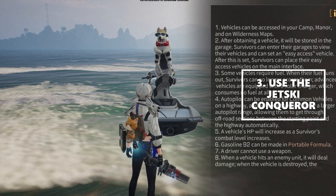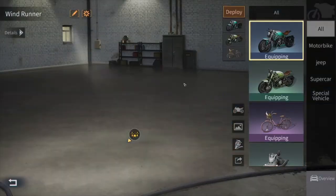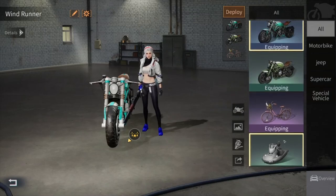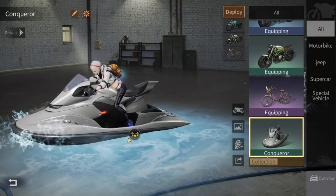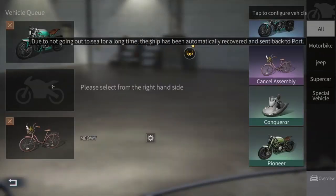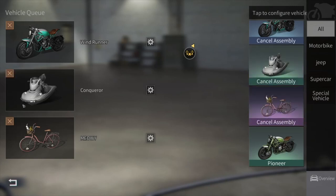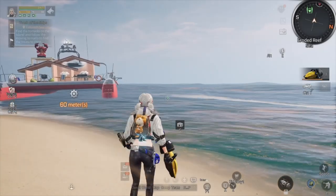Now let's use the Jet Ski Conqueror. You need to set your gear first. Deploy the Jet Ski Conqueror to replace your existing vehicle. You can click on Deploy and replace your vehicle with the Jet Ski Conqueror. You can also rename it if you want in Settings. And now it's ready to use.